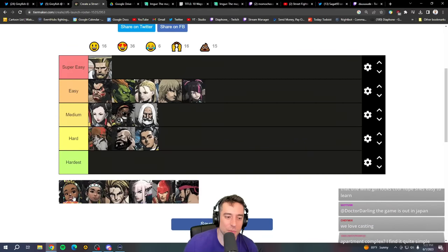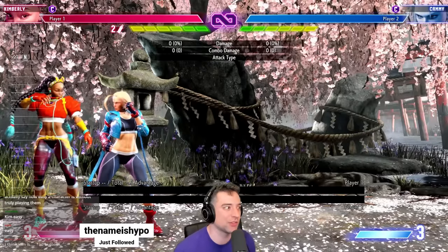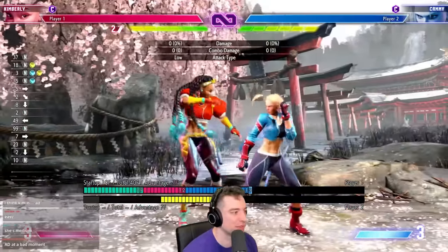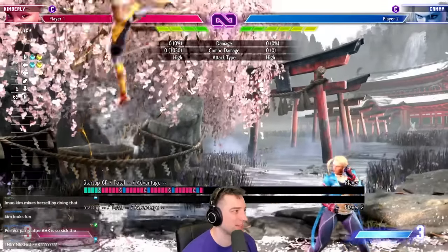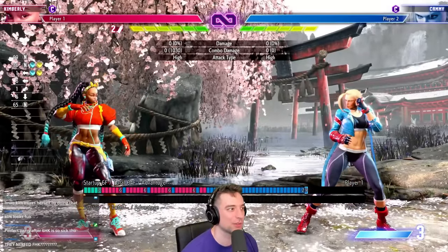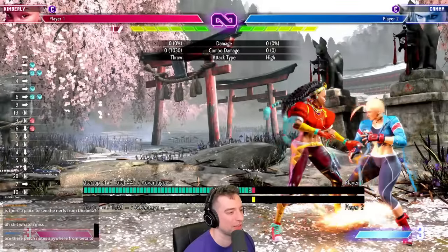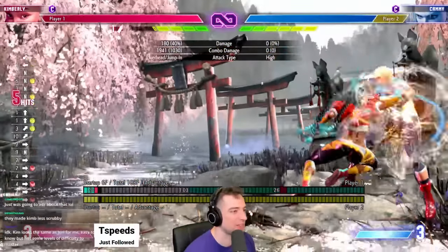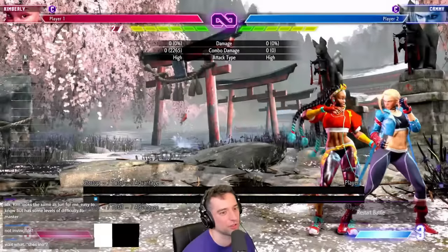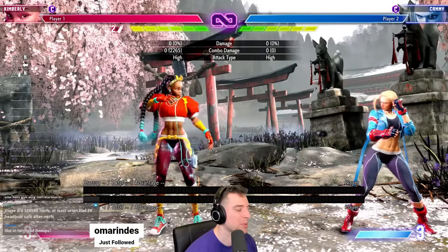Kim I'll put somewhere in medium. She kind of plays herself, but getting her to that point can be tricky. You have to throw out committal moves like slide and forward heavy kick. She did take a lot of nerfs — her EX DP is no longer invincible, so you have to be careful. At high level you really have to make the most of this character and learn different Kara setups to make everything flow together. At an intermediate level though, you can learn a setup or two and make the character count. Because you have to learn these setups, I'll put her in medium.